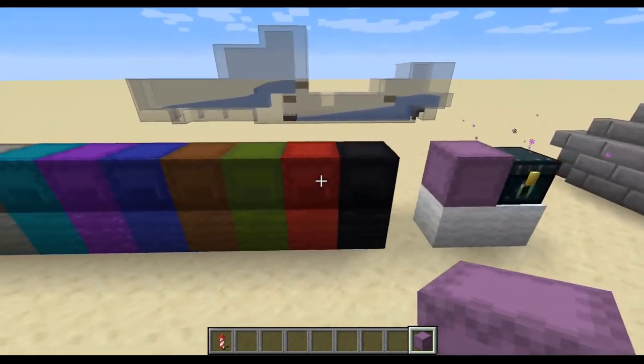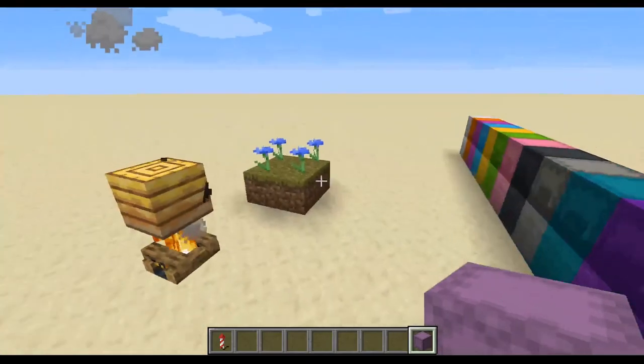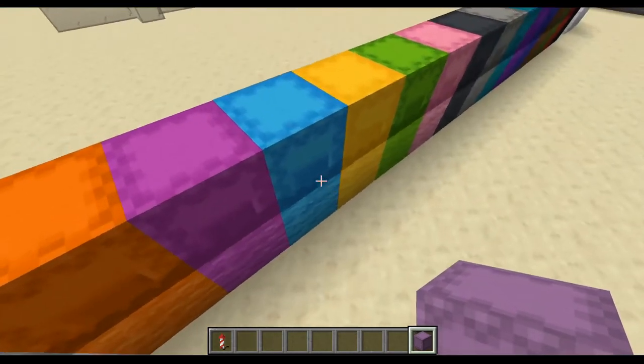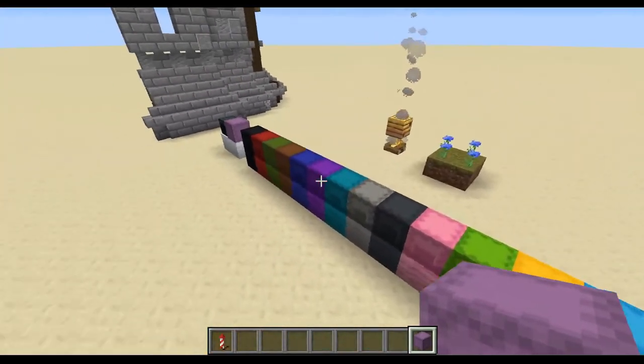On a multiplayer server, it also makes sense to name your shulker boxes with your player name. So should you leave them out in the world, everyone knows whom the shulker boxes belong to.